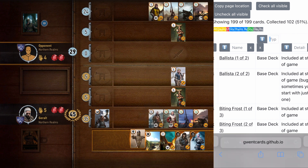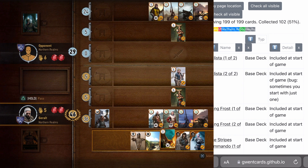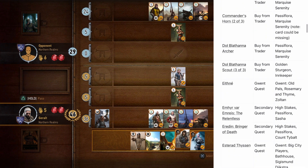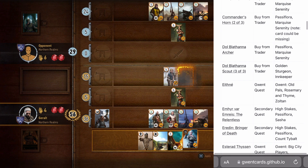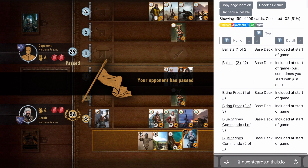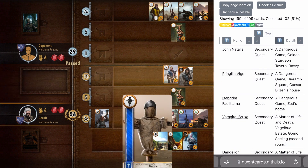The next column is type — this is pretty much how you win the cards. Some can be from the base deck. You get cards from buying from traders. You get some from Gwent Quest. And then you can get some from winning from NPCs, and some of those can be random.